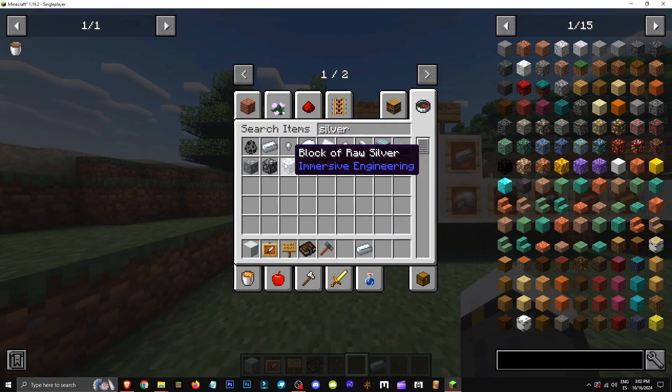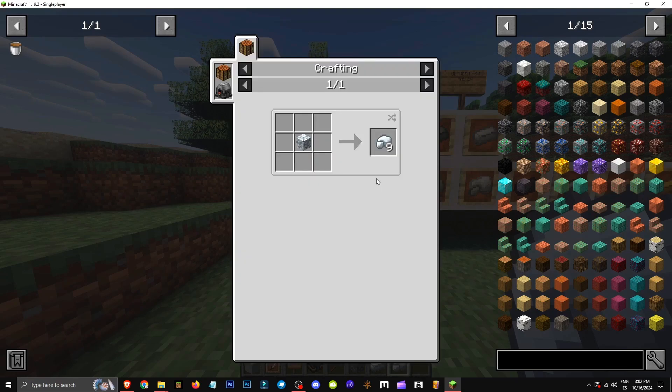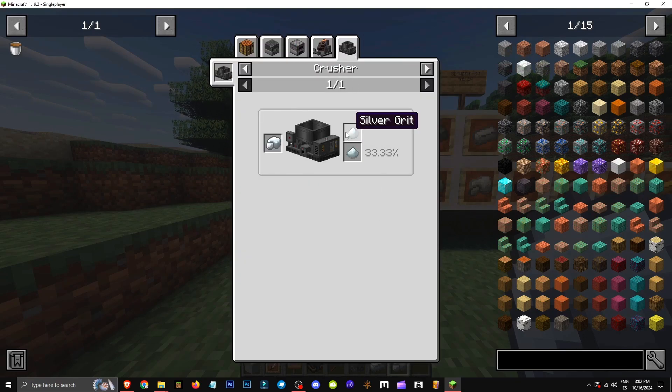Initially we'll find it as ore. We'll need to mine it to get the raw form. To use this raw form, we simply need to smelt it. Use a furnace to get ingots, or try a crusher or arc furnace.